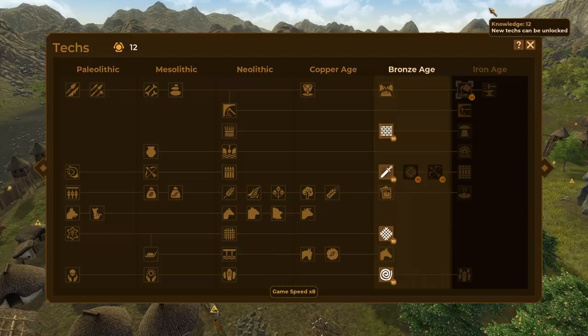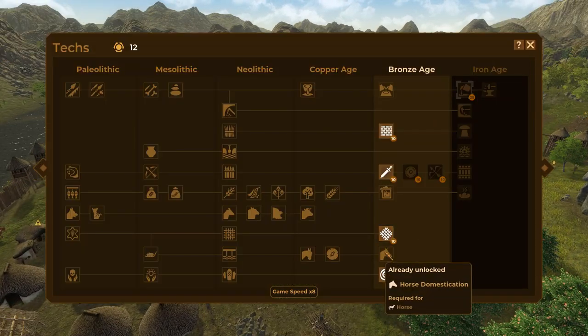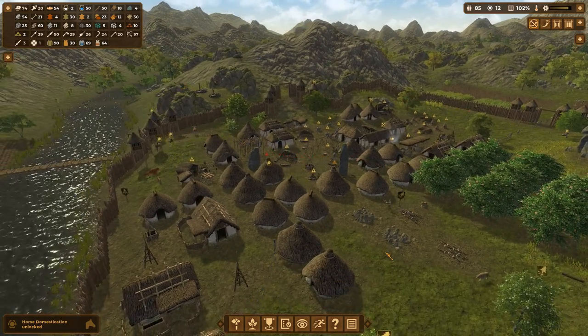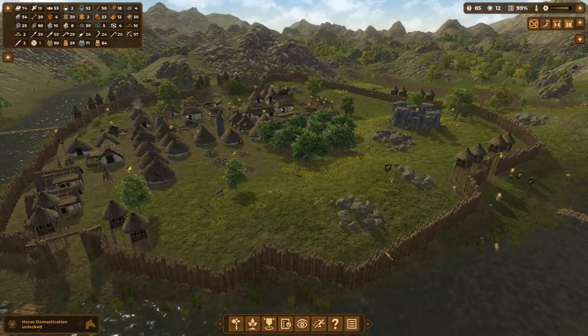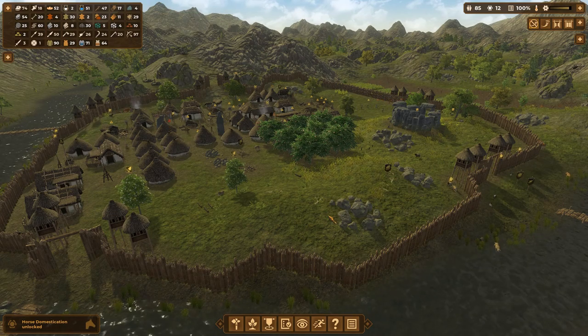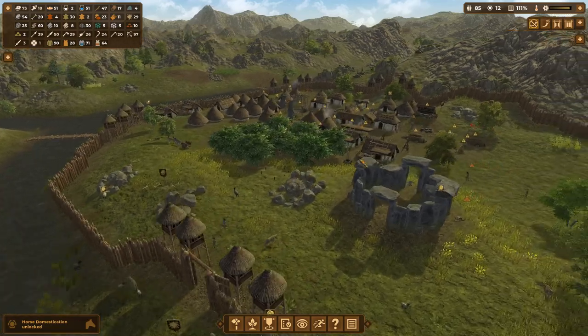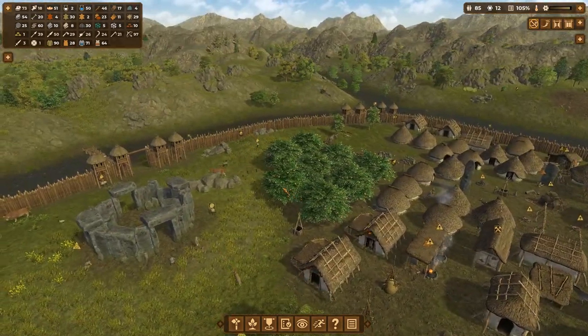Now, if I ever wanted to tame some horses, we could certainly do that now. Horses are probably better for cart pulling than donkeys. Actually, I don't even know what the difference is in this game from a horse compared to a donkey. Maybe it's just another type of animal on the map you can domesticate, just in case one's available and the other isn't.